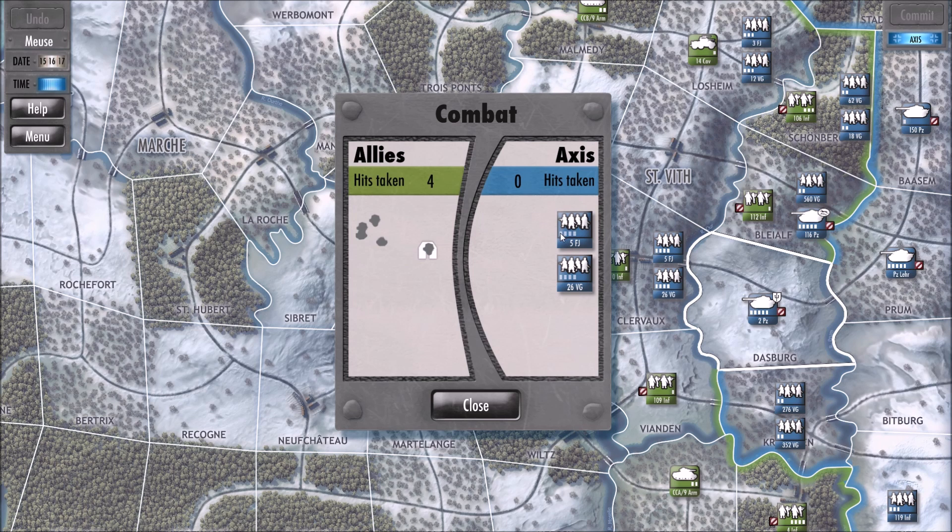They fire for each of these little slot things — each is a power point, something along those lines. It's both their hit points and their attack. So these guys, since it was two units who had four points each, got to fire eight times upon our pathetic little allied unit, who had literally one point of health and could fire once, so he didn't really stand a chance at all. He was ground to a pathetic pulp by the Axis, which is unfortunate, but somebody has to die in war.